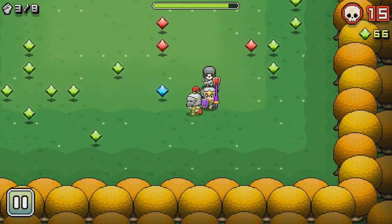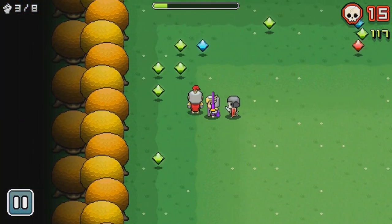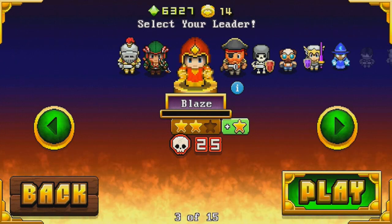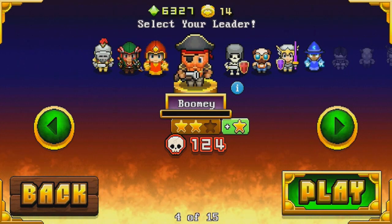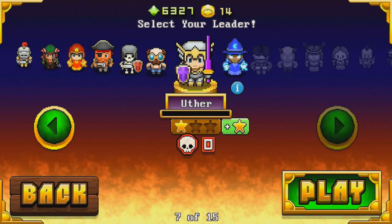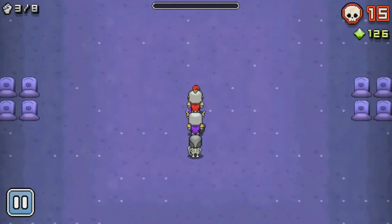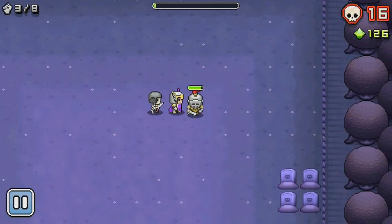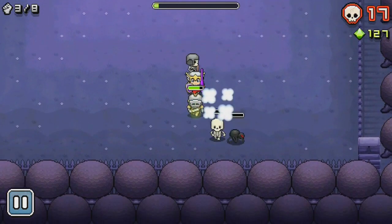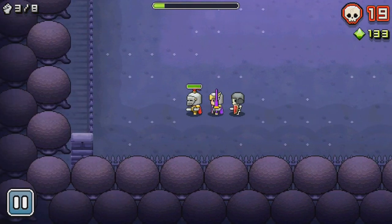Instead of controlling an individual unit that grows, Nimble Quest has you leading up to fifteen adventurers all lifted nicely from a fantasy setting. You've got warriors and rogues who do stabby slashy damage at close range, mages and wizards who do flamey frosty damage from far away, and even little dudes that use technology like guns and bombs for all that shooty, explodey stuff. You start the game as a lone combatant and you'll need to fight enemies, collect loot, and pick up your buddies along the way. Each team member you collect will follow your path precisely and will attack any bad guys that come into their range.